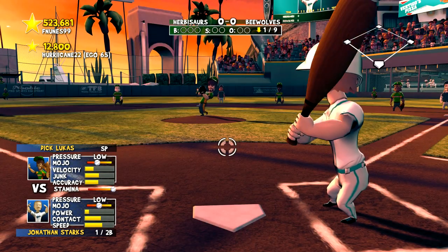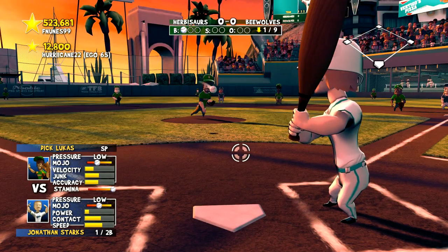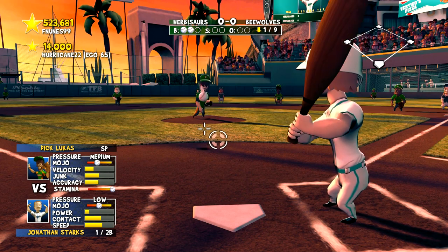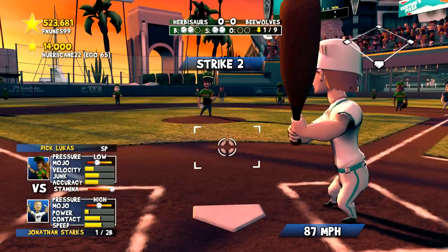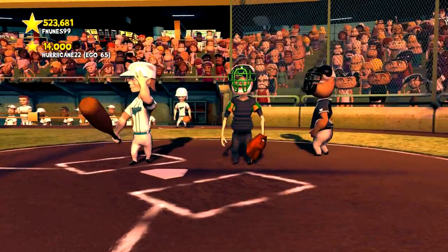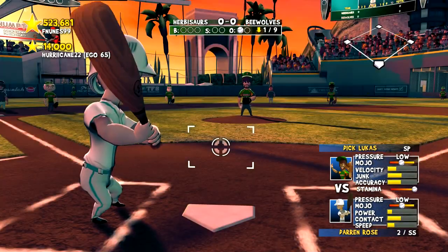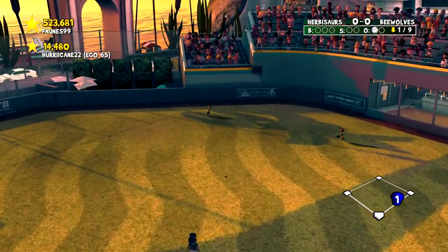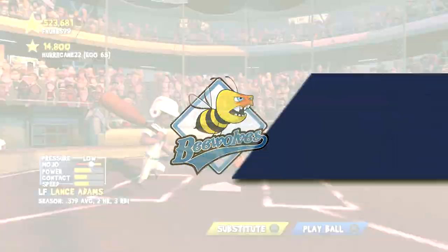Jonathan Starks leads off with a low average. It's ball one, ball two inside — good eye. We work the count to 2-2 but it looks like it's going to curve inside. One out. Rose puts it in center field but it's not deep enough and it's caught for out number two.